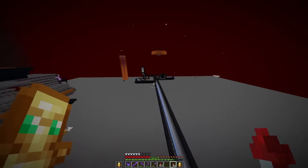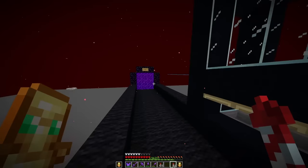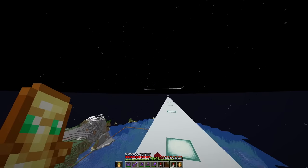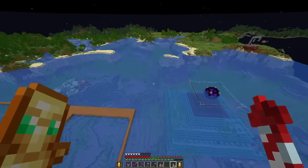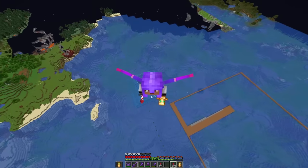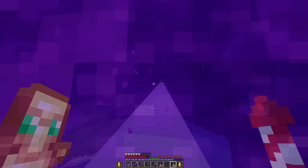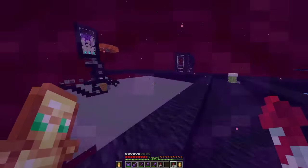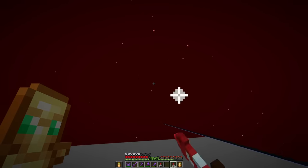Over here we have two more farms — our drowned farm and a guardian farm. Going through the portal to the drowned farm, you can see we end up over the ocean where the drowned farm is down below — a very old farm. Then over here we have our guardian farm which still works pretty well, producing I think around 40,000 drops an hour, which is more than enough for whatever I ever need. Maybe someday I'll upgrade.